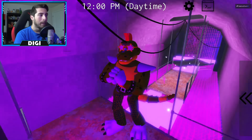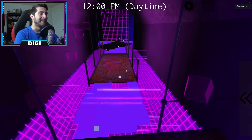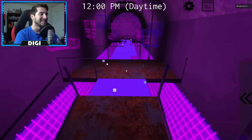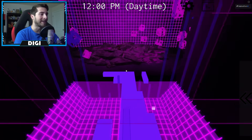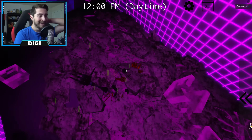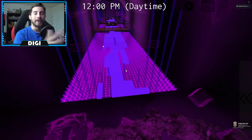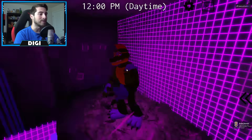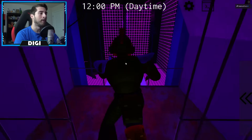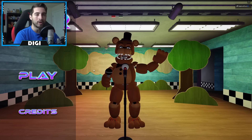Hold down E - boom, look at that! Then hold down E again on the next one. Secret character Ruined Monty is yours! This is the first time I've seen anyone implement this kind of mechanic.